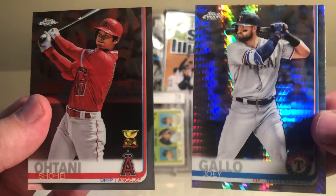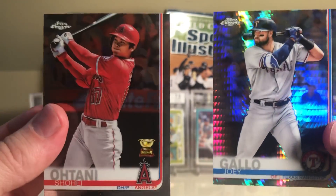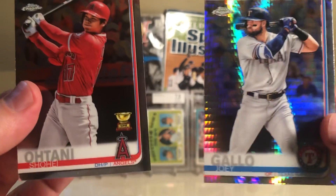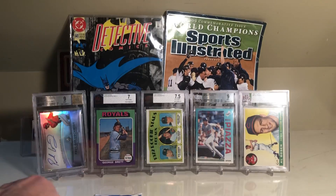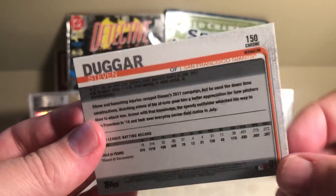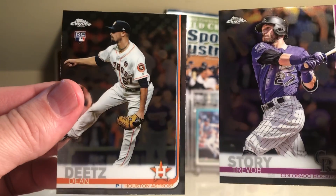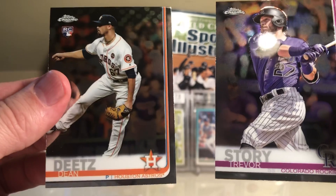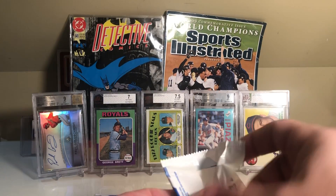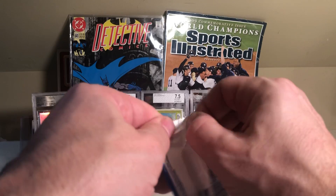Next up is a tough one: Ohtani versus Joey Gallo Prism. I think I gotta go Red Sox — I got the Shohei Ohtani rookie cup, so I gotta go with that over the Joey Gallo. Six-four Red Sox. Another victory for the Red Sox because this is a refractor — seven-four Red Sox. And now it's eight-four Red Sox with Dean Dietz as a rookie. The only thing that can save the Yankees at this point is if I hit something awesome in the pink refractor pack.